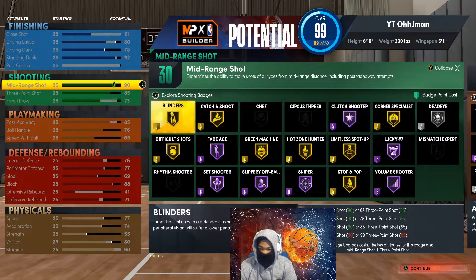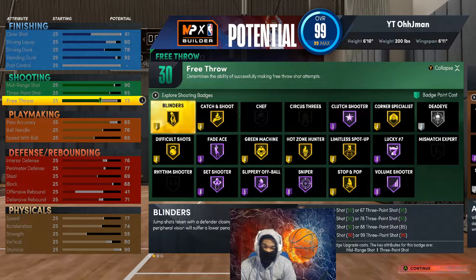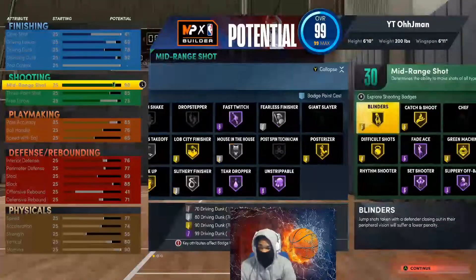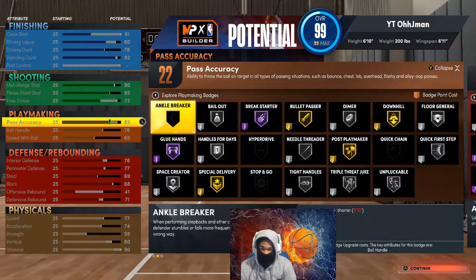Then you go with a 90 mid-range — you get blinders at an 88 mid or 88 three-pointer, so I just went with a 90 mid and an 85 three-pointer, and a 73 free throw. You get 30 shooting badges. You'll have 22 finishing badges. Then I went with an 85 pass because you need your bullet passer.